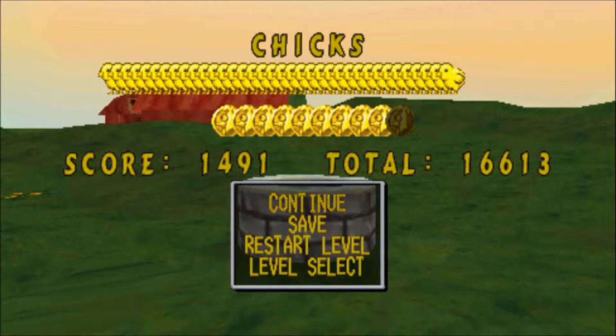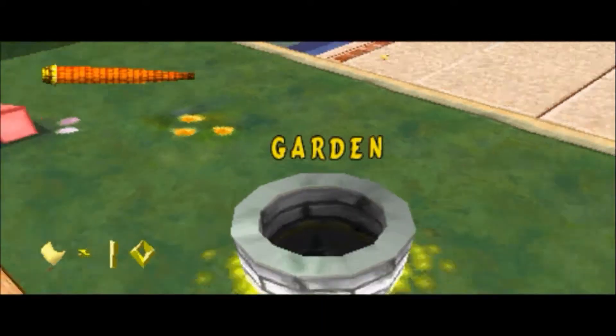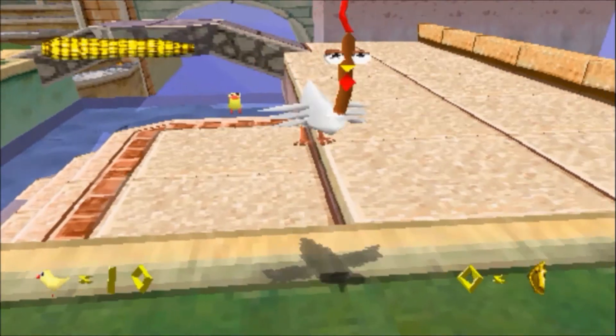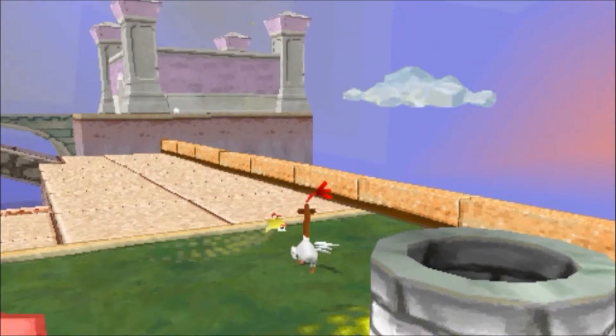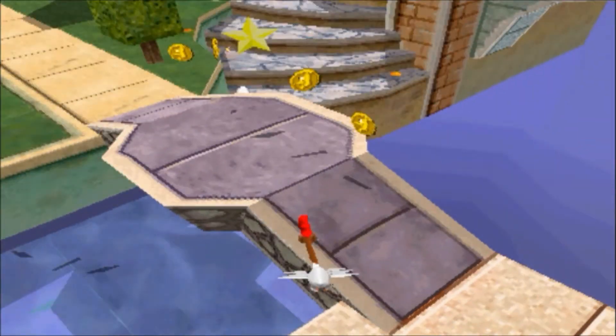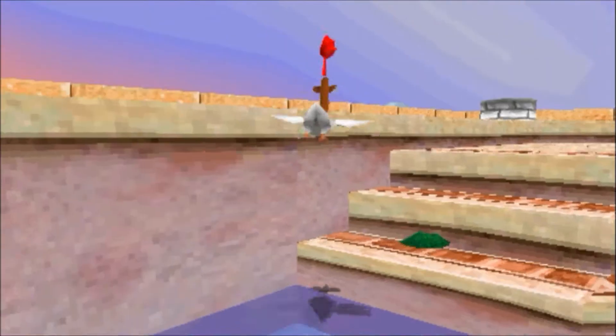Hey guys, welcome back to another part of Let's Play Mort the Chicken. Anyways, we move on to a cutscene — or not. I'm just getting tricked by those cutscenes at the moment. But yeah, we're in the garden now. And here we don't have that many chicks compared to the last level — we only have nine left. And I fell down in the water.